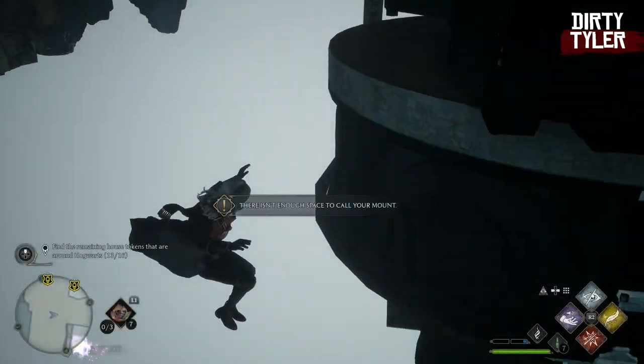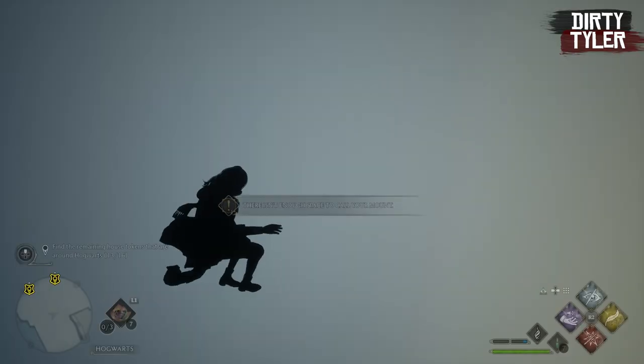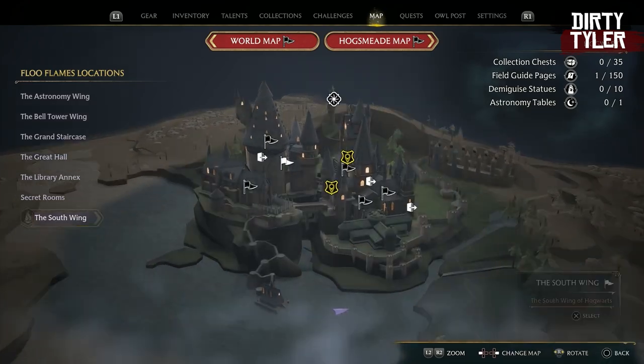You will fall through the map and you just want to pull your broom out straight away and you will be able to fly while under the map. It takes a little bit of time but eventually it does pop out.